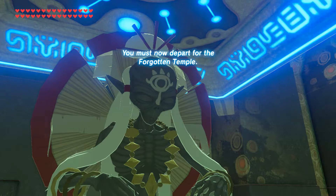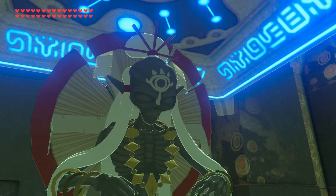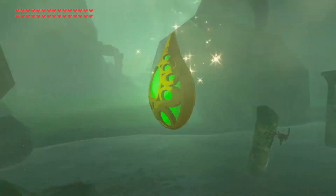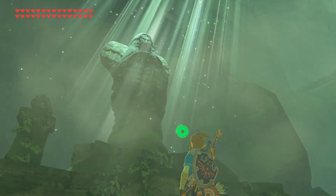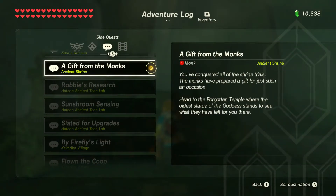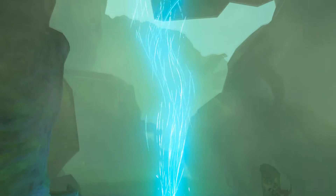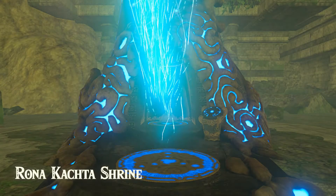Once you do the last shrine, the monk will say good job, you did them all — now you've got to head for the Forgotten Temple. So you'll get a quest called A Gift from the Monks. Then head up to the northern part of Hyrule, and there's this shrine right here — this long tunnel. If you've gotten all 120 shrines, you should already have this discovered, so head to this one.